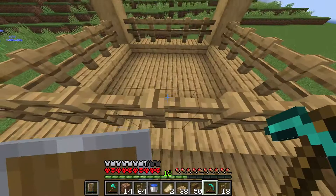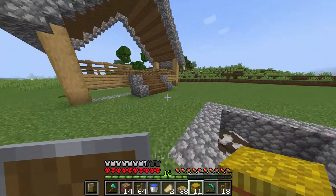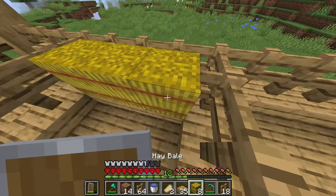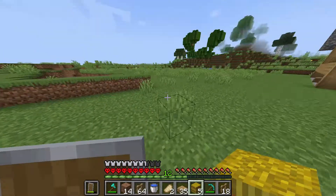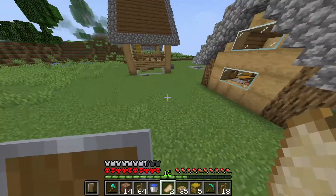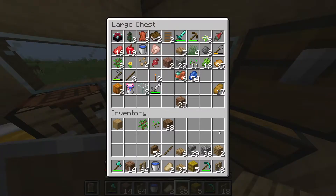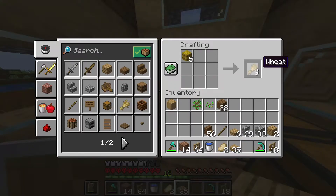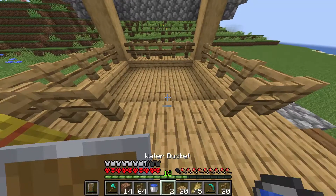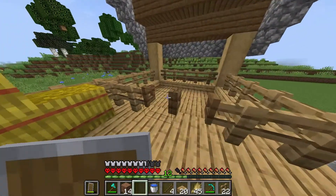I have a new idea of how to do hay bales. I will use the texture and the slab to make it. I have two villages here and 4 houses. I have one house and I will open it. Now we are going to go to the animal pen — we are going to go to the gate.